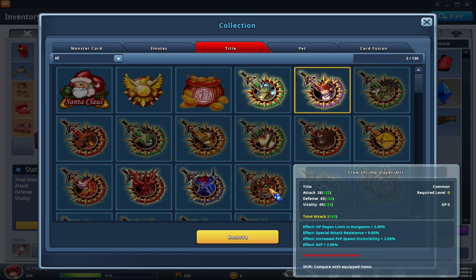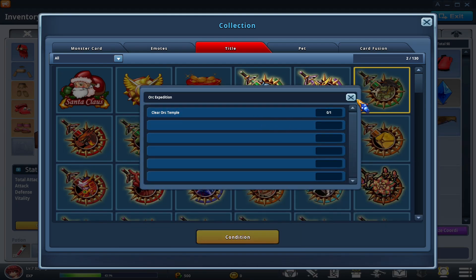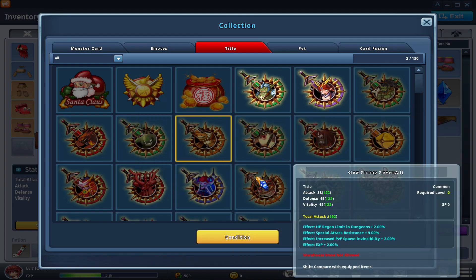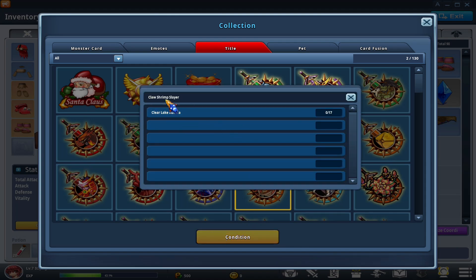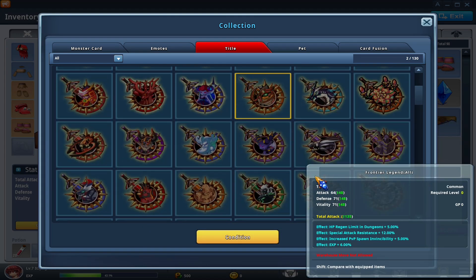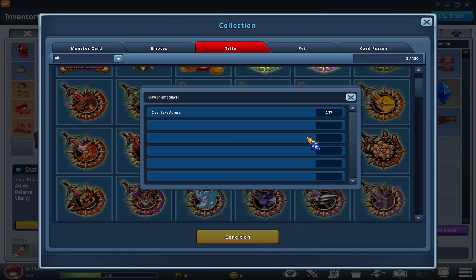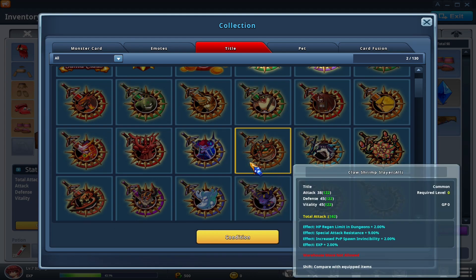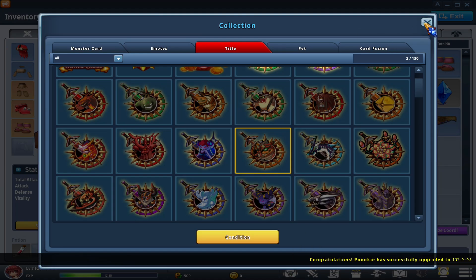The way to check how to unlock titles is to click on one you don't have and hit 'condition.' For example, the Orc Temple title requires clearing it once. For 'Claw Shrimp Slayer,' you need to clear Lake Aurora 17 times. However, with any of these titles you actually have a small percentage chance of getting the title without clearing it that many times — you might get it on your first, second, or third try. But if you haven't gotten it by your 17th attempt, it's guaranteed.